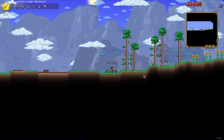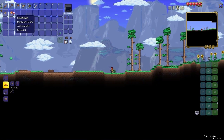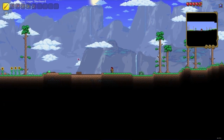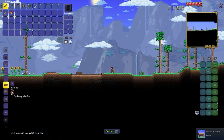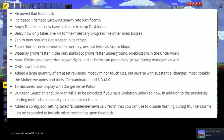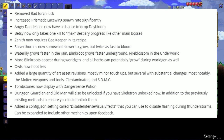With this hot fix, it isn't something done automatically — you must update to get it, and it's an actual patch. There were quite a few changes. Starting with the changes and additions section: removed bad torch luck, increased prismatic lacewing spawn rate significantly, angry dandelions now have a chance to drop daybloom, and bestiary now only takes one kill to max bestiary progress, like other main bosses.